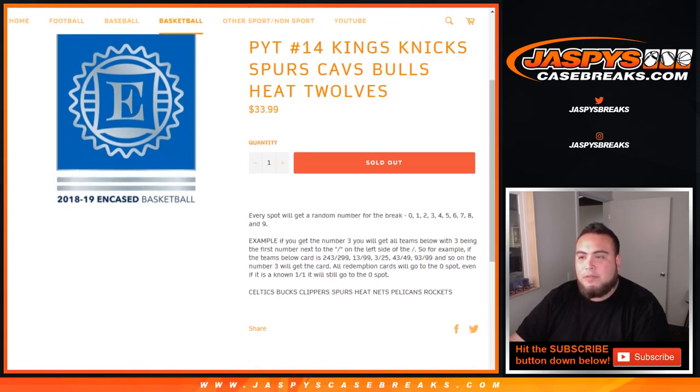Every spot gets a random number from 0 through 9. For example, if you get number 3, you'll get any card with 3 being the first number to the left on the left side of the dash. So for example, a team hits a card at 243 to 299 — that's your hit: 13 out of 99, 3 out of 25, 43 out of 49, and so on. That'll be your hit.